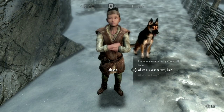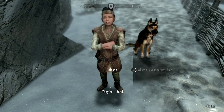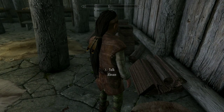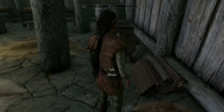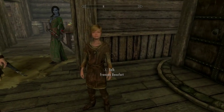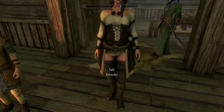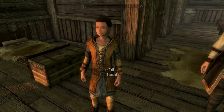It features custom sculpted faces and textures, as well as clothing reflecting the status of the children — common, fine, blacksmith, merchant, miner, skull, etc. It also fixes errors in base children NPC records, leaving behind no potatoes.